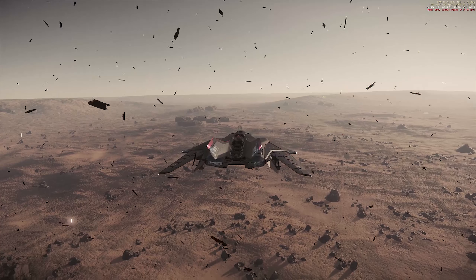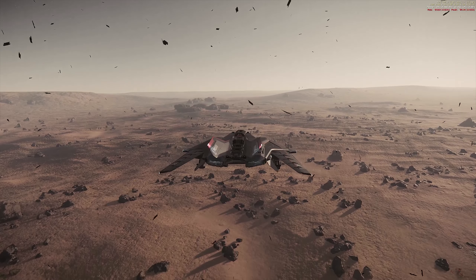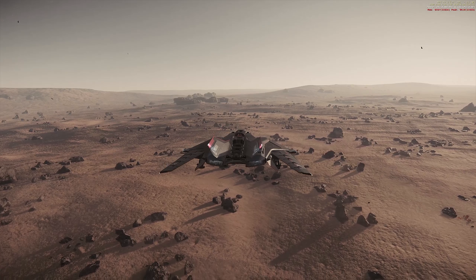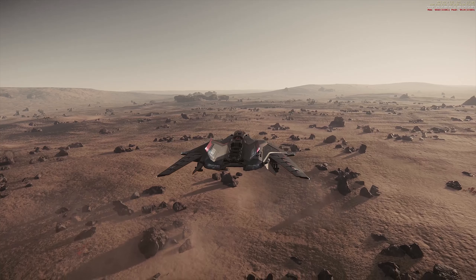Every month we give away a ship. For March it's the Outpost Building Pioneer, donated by our featured org this time — Forgotten Heralds, a PMC with a history grounded in UEE military service. Their doctrine focuses on operational agility through custom in-game training they do regularly with their friendly, active community. You can check out their org and Discord below. To be in with a chance of winning the Pioneer, make sure you're subscribed to my YouTube channel and comment on any of my videos throughout the month. Every video gives you another chance to win.